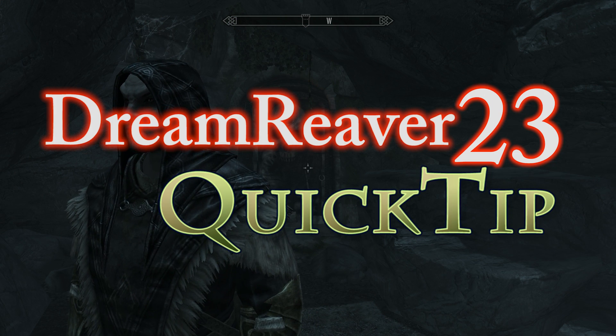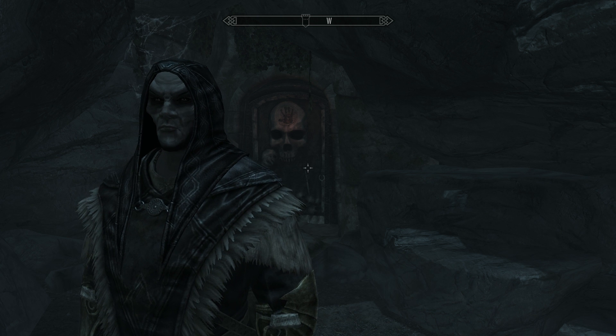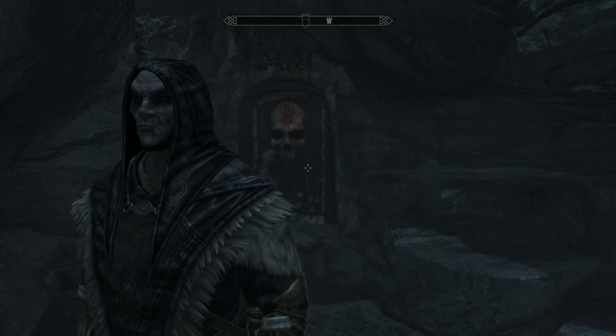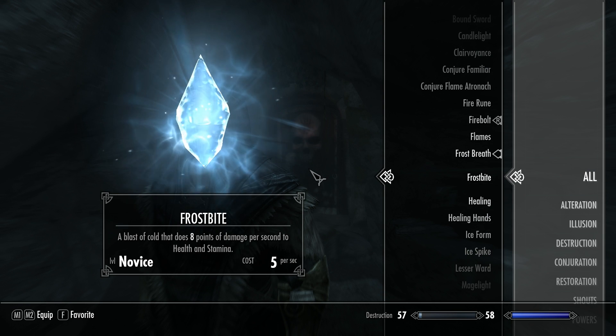Dream Reaver 23 quick tip. Hi guys, Dream Reaver 23 here. Now, to effectively switch between different spells while dual wielding in the game, this is what you need to do: open up your magic menu, highlight each spell you use regularly, and favorite it by pushing F.